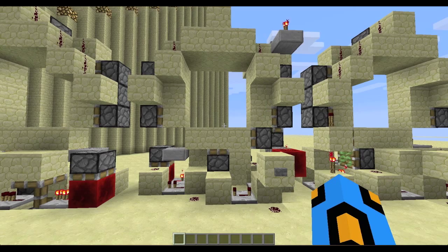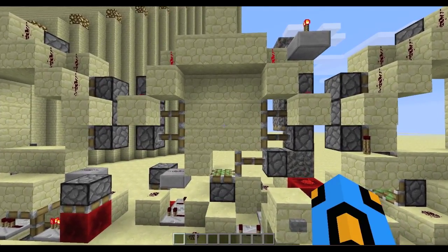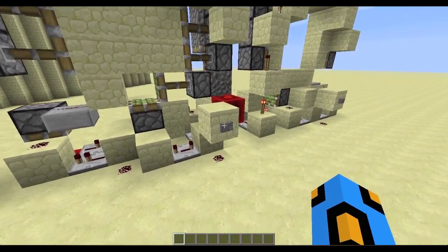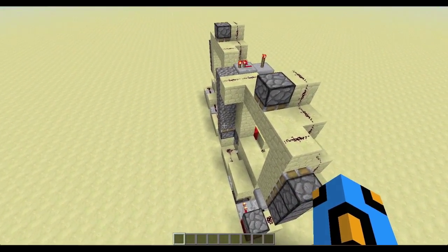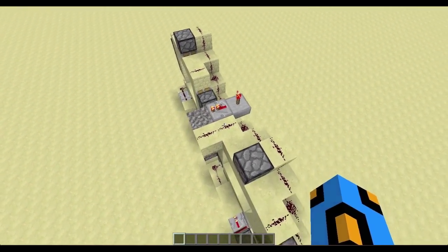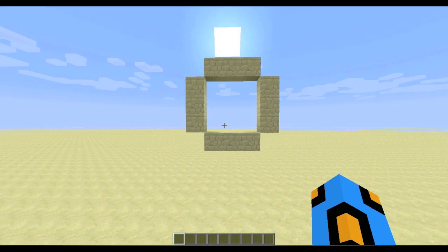Before I start the tutorial, I do want to ask: if you guys want a tutorial for this other door right here — the mechanics are completely different and it's a bit faster, but it uses a sand tower to lead redstone around, so you can't fit it in a four-wide wall. Let me know in the comments and I'll be happy to record one.